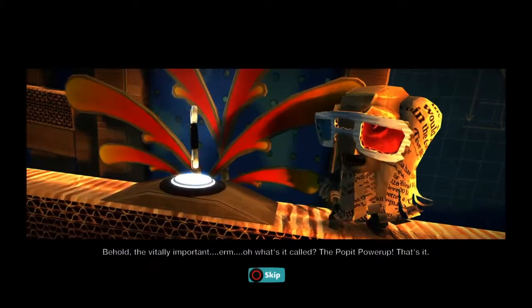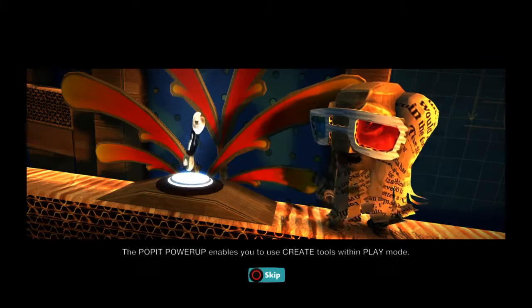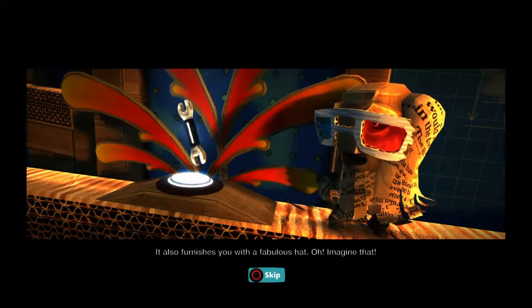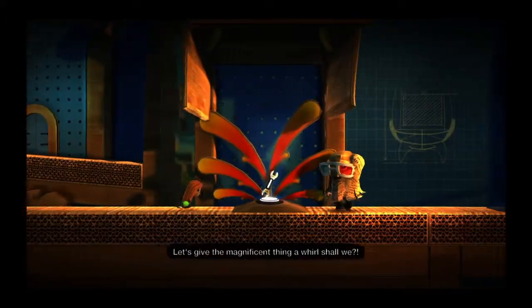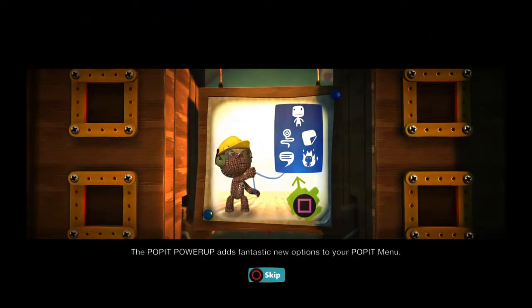The Poppet Power-Up. That's it. The Poppet Power-Up enables you to use create tools within play mode. It also furnishes you with a fabulous hat — imagine that. Let's give the magnificent thing a whirl, shall we? The Poppet Power-Up adds fantastic new options to your poppet menu.